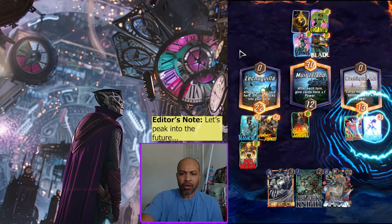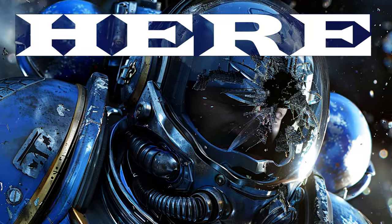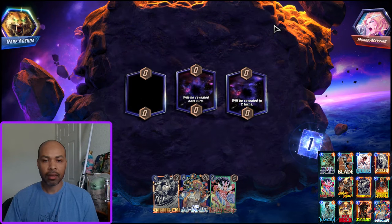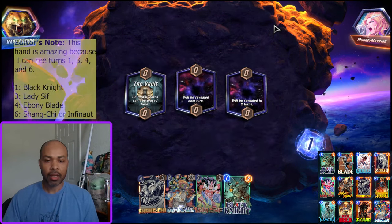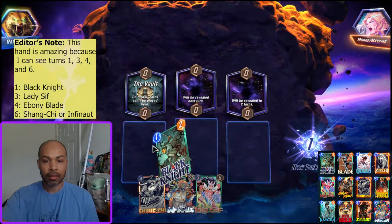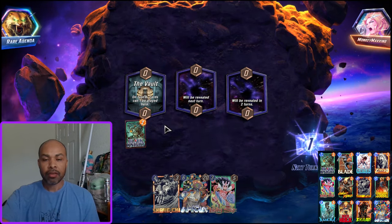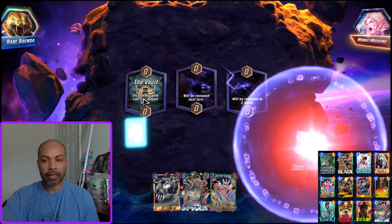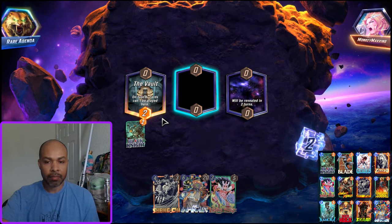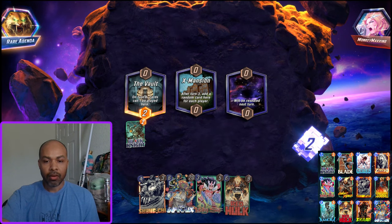We just kind of have to hope that Infinaut goes left. First up we have Monkey Maxing. A pretty good starting hand — a very good starting hand. I'm going to snap into this, this is absolutely fantastic. I'm just going to play Black Knight into the Vault, see what they play into the Vault, and see how much power I really need to commit there. Red Hulk — fantastic.